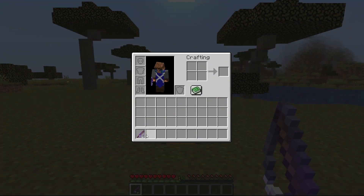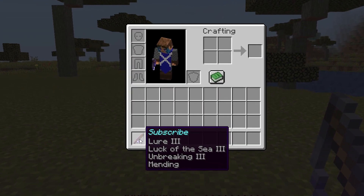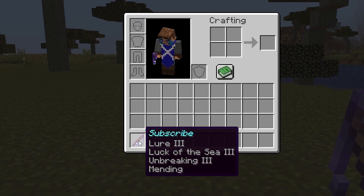To get the most loot from this fish farm, what you want on your fishing rod is Lure 3 and Luck of the Sea 3. And then to make your fishing rod last a bit longer, have Unbreaking and Mending on it.